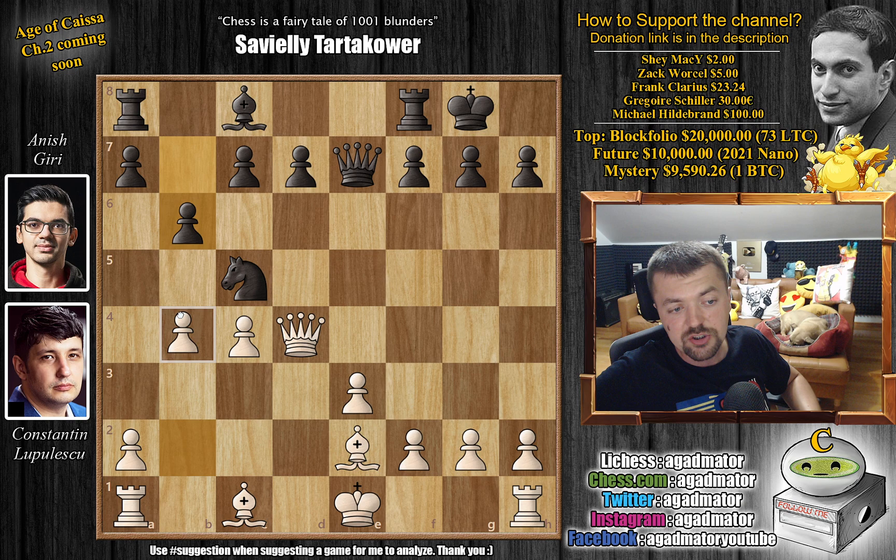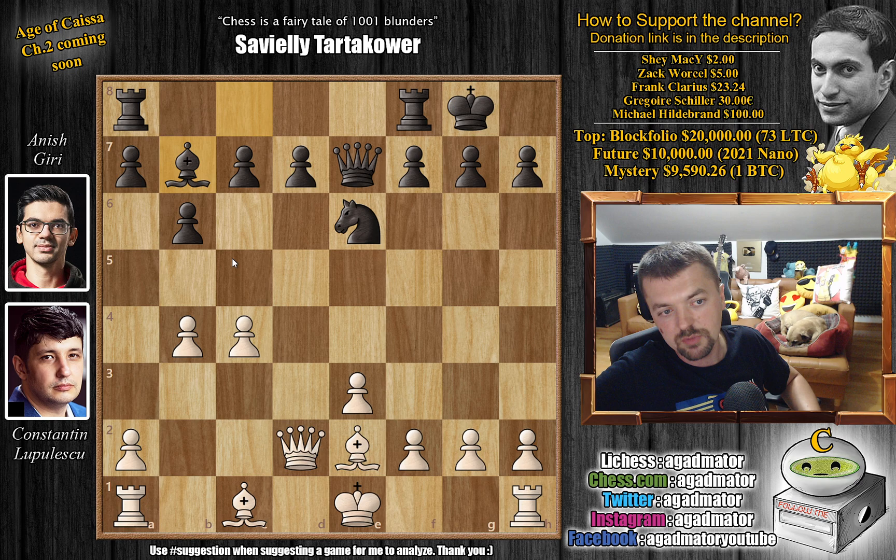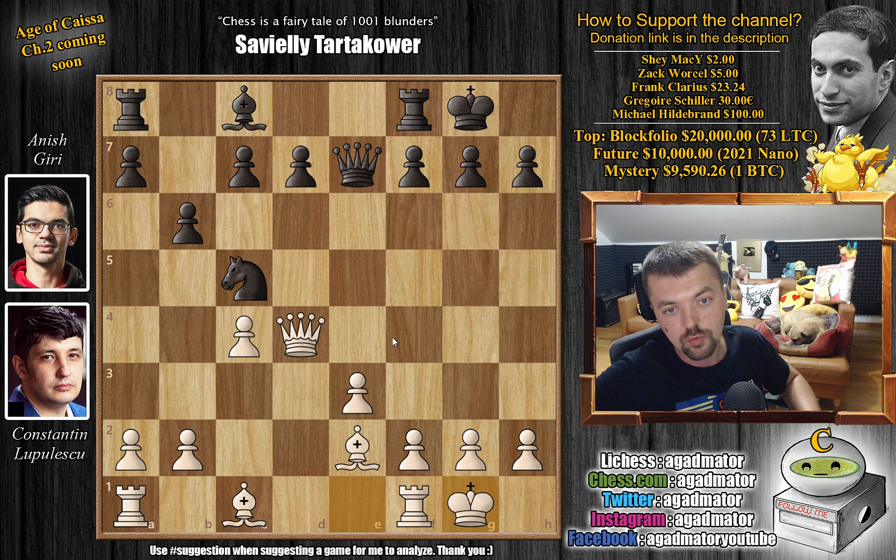We have Bishop to D2 — Lupulescu also now ready to castle. And B6 now, and this Knight is now a very, very strong piece. You could try and chase it away with B4 right away, but maybe Knight to E6, and then you don't really gain all that much. For example, the Queen is under attack — once the Queen moves, you can do whatever you want. So for the moment he just castles; you don't want to keep your King in the center too long. And now Bishop to B7, getting the Bishop to this very long diagonal.